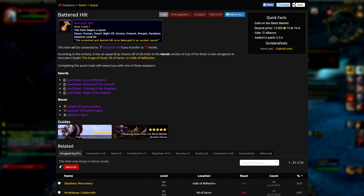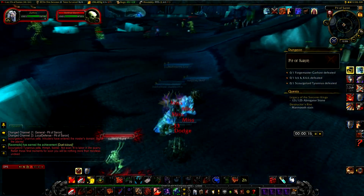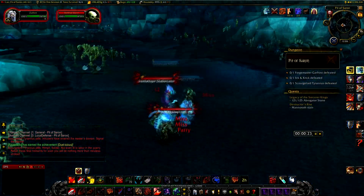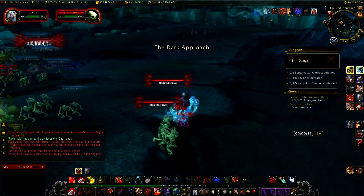The battered hilt is a very popular item as it is used to get cool transmog weapons. However, this item has a very low drop rate so the market price is very high. On my server each hilt was selling for around 20k, and it usually sells for around 15-20k across EU and US realms.